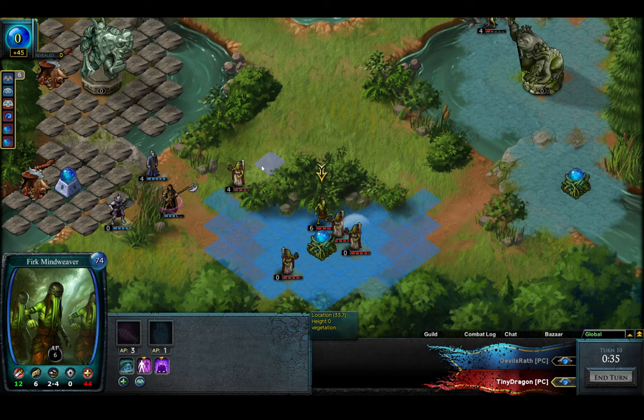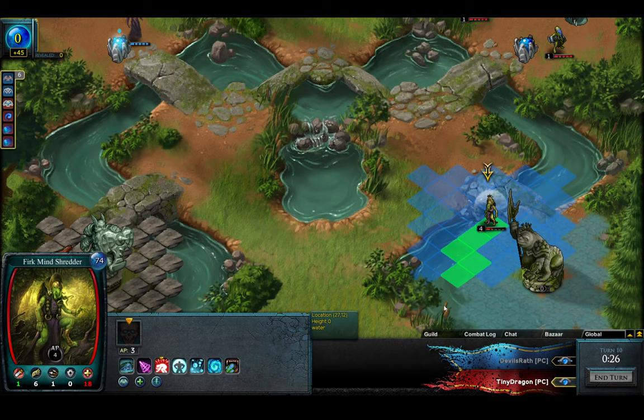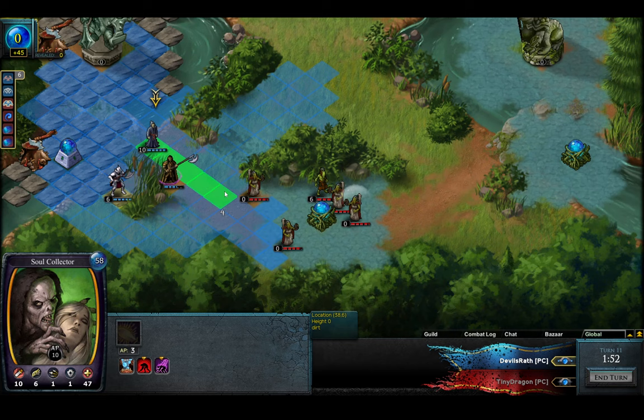If the Zeddin moves in, he's dead. You can't do it now. Contest with the illusion works as well. He's at 18. So the lowest champion is still this Mind Shredder. But what's the play here — can he kill a Savant ever? I don't think so.